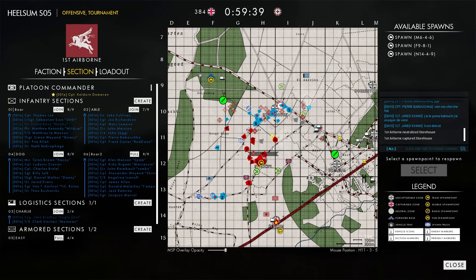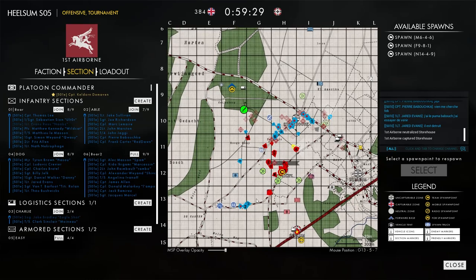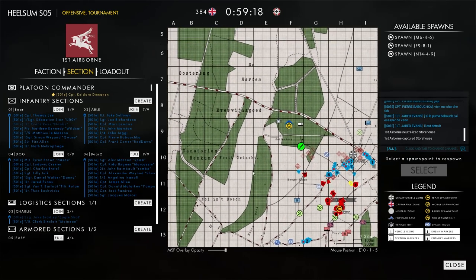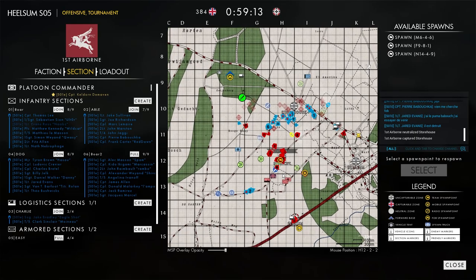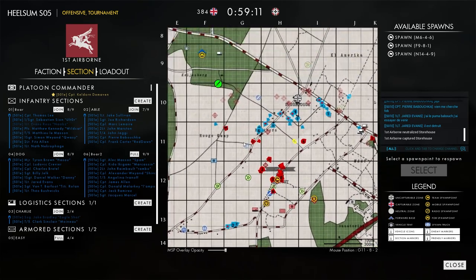See if we can get eyes on any of the armor — got a new tank coming up for Knights of the Windmill. 501e's got a sneaky squad coming from the southwest. If they can hold down this area in Golf 13, that's going to be pretty big — stopping any logistics or armor reinforcements coming from German main. Not seeing that 232 on the map; I wonder if it went down again.